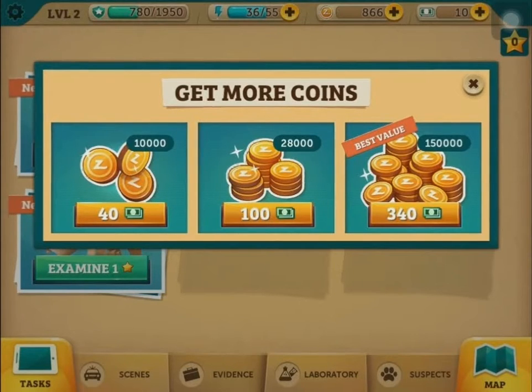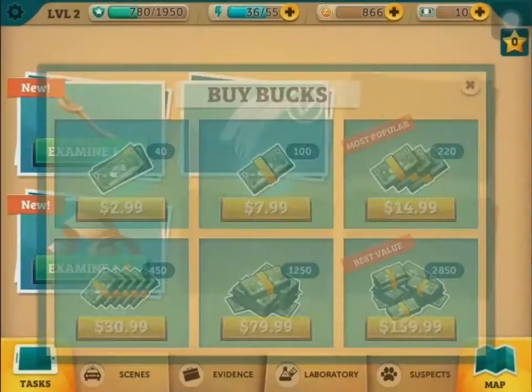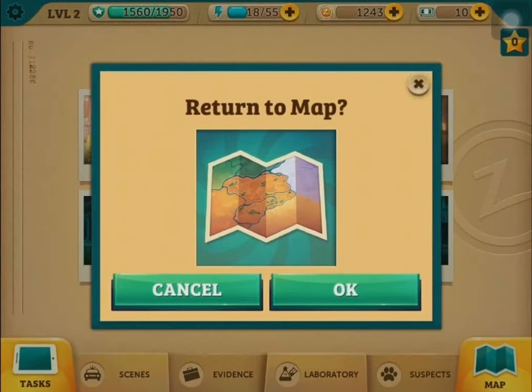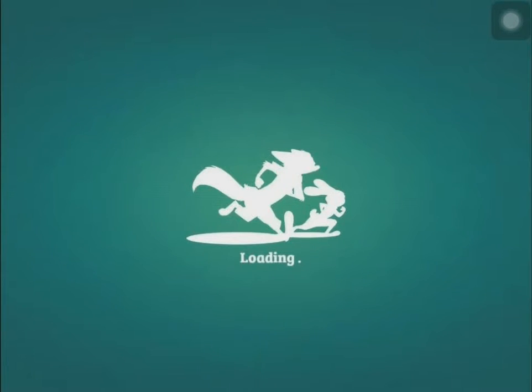The only new feature I can see in this game is the fact that you can buy in-game dollars using real money, then use those dollars to purchase energy sources — like in this case a carrot juice or a pie. In a way it's better than in Criminal Case, where you spent real money directly to purchase those items. You buy the in-game currency and exchange it for items which cost a bit less than the number of currency units you gained, so you get some savings for future items.